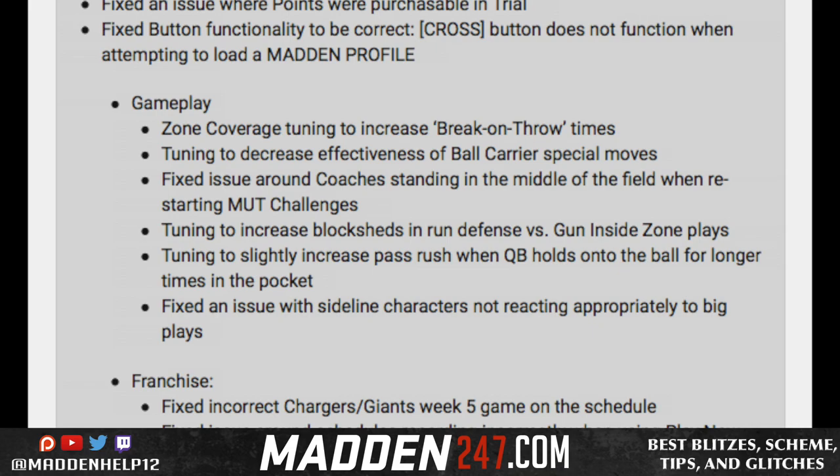Next one is tuning to slightly increase the pass rush when the QB holds onto the ball for longer times in the pocket. I hope this does not mean if they only rush two people, because if that's the case, welcome back to a two man rush to get pressure on the quarterback. If they rush two or less, I've noticed I've not been getting sacked, which is great because you should not be able to rush two, block five or six, and still get a sack from one of the D linemen. I do not like those two updates at all. I feel like it's taking a step back towards Madden 17, because those were the issues — block sheds on the run game and two man rushes being able to get to the quarterback with no problem.